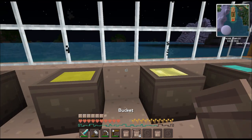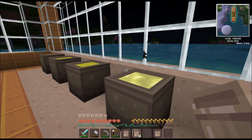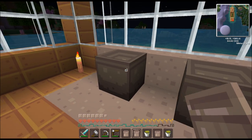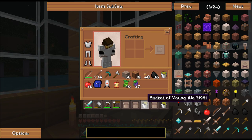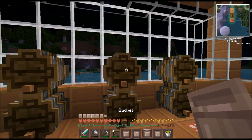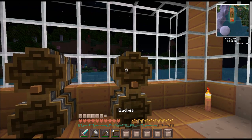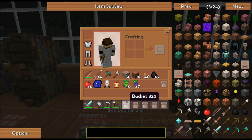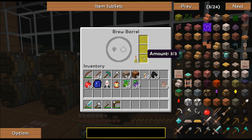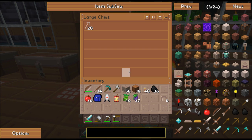Looks like the other stuff has cooked into this yellow pasty stuff, and we have our ale in here — completed. Yep, bucket of young ale. There we go — young ale, 3 out of 3, 3 out of 3.